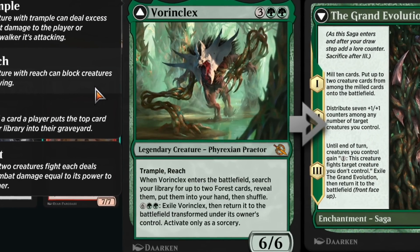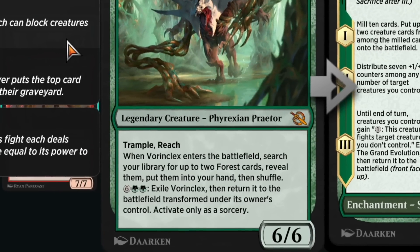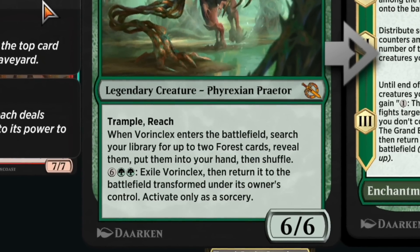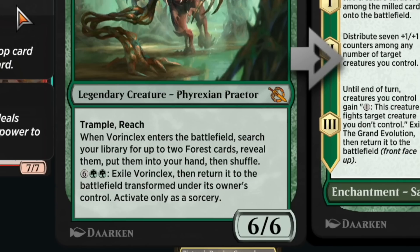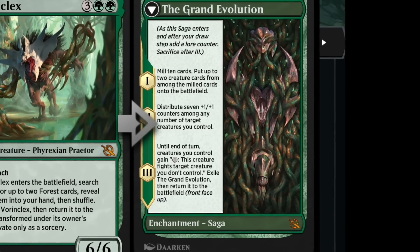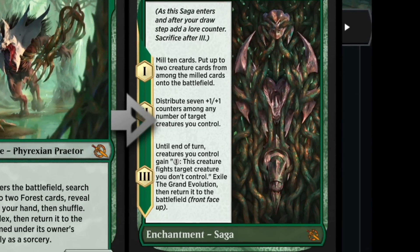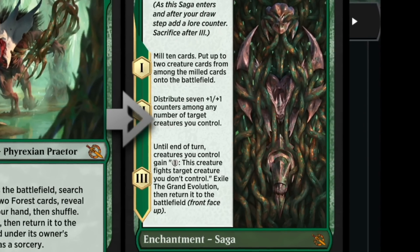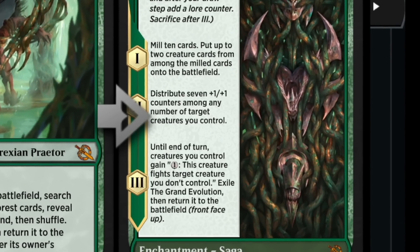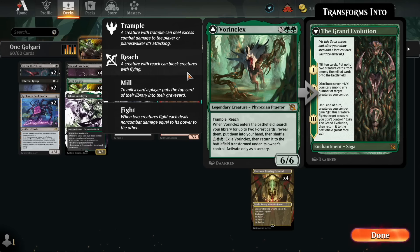The next new card is Voring Klax — a five-mana 6/6 with trample, reach, and Phyrexian Praetor. When it enters the battlefield, search your library for two Forest cards. For eight mana you can transform it into The Grand Evolution, a saga: Chapter One mills ten cards and puts up to two creature cards from among them onto the battlefield, Chapter Two distributes seven +1/+1 counters, and the final chapter lets creatures fight for one colorless mana — then you get Voring Klax back.